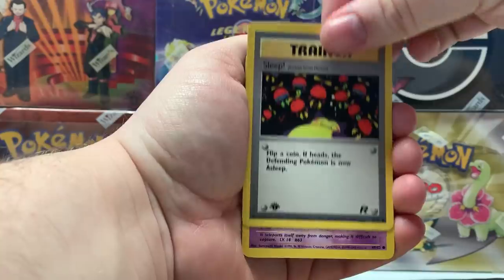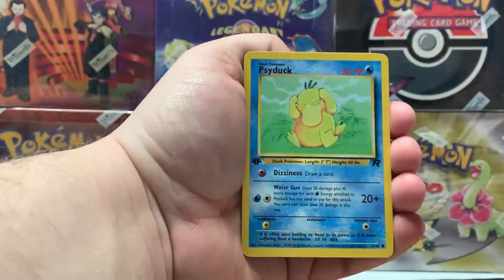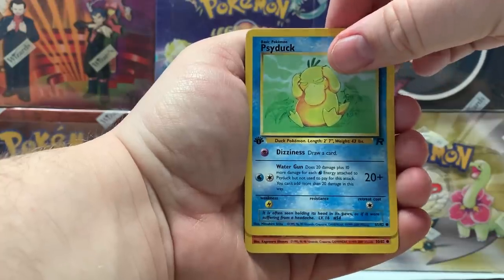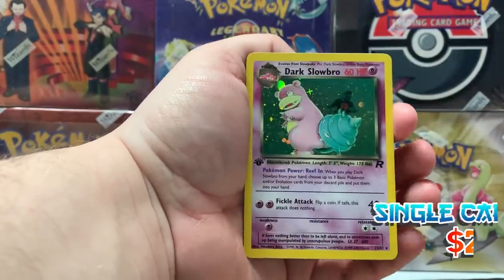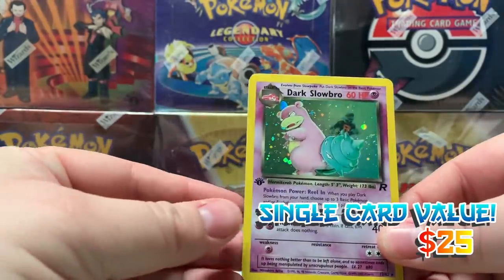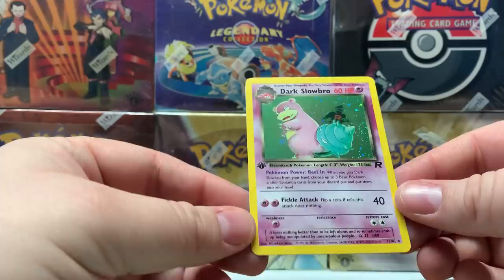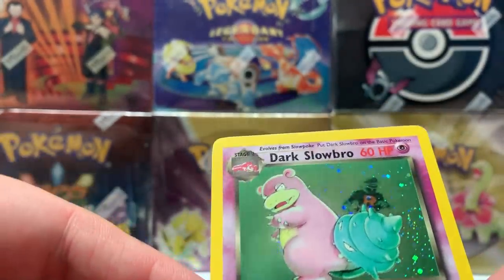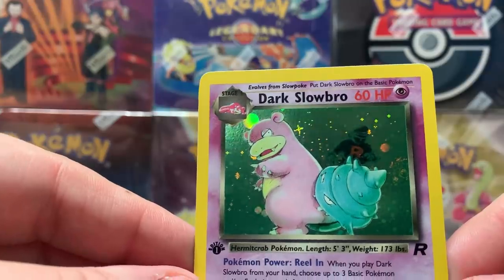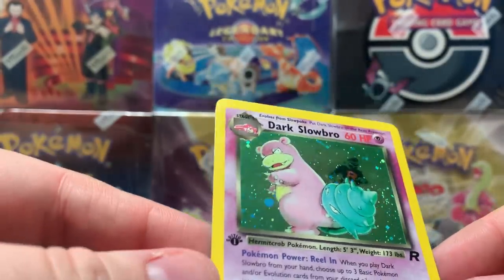There's an Abra, Ekans, Psyduck — oh, nice! Another hollow though: Dark Slowbro, and the centering on it is really good. Really good. I don't see any print lines — there's a nice little swirl to the right of its tail. Don't see any print lines. The back is actually really nice.